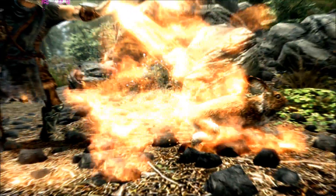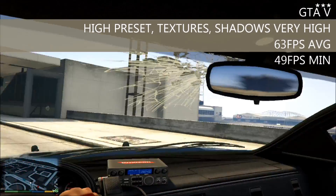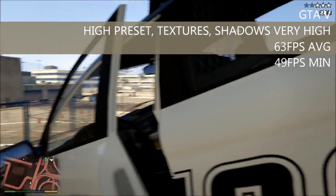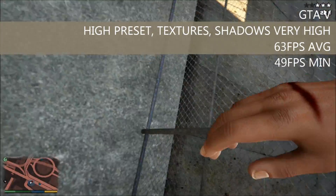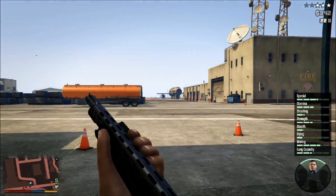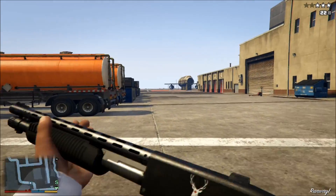GTA 5 was run on high settings with a few other options like texture detail and shadow detail set on very high, and we saw an average of about 63fps, but with a minimum of 49fps. It should also be noted that on GTA 5, with the memory counter in the options, we were approaching the 3GB VRAM limit.